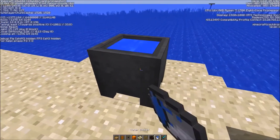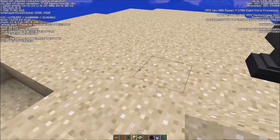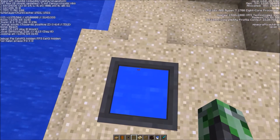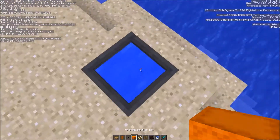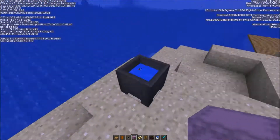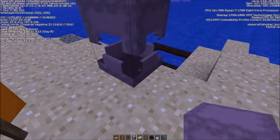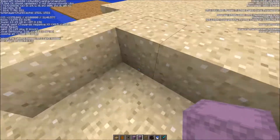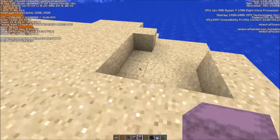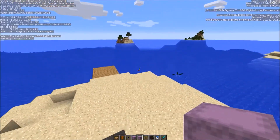If you take a cauldron and fill it up with water, you can throw in a dyed shulker box and it'll make it an undyed variant. So you can see now it's just a normal shulker box — different from the purple one. I'm not sure what use this would have, but maybe if you have a weirdly colored shulker box you might want to change it. And that's about it for the changes.